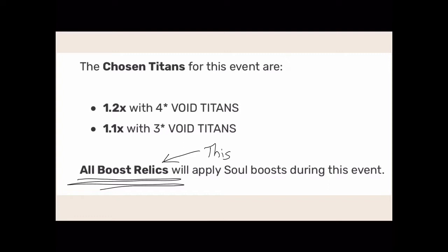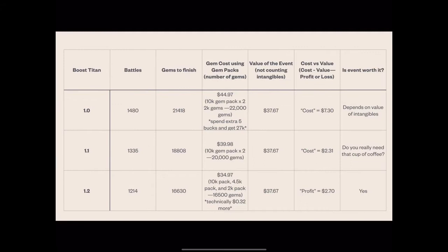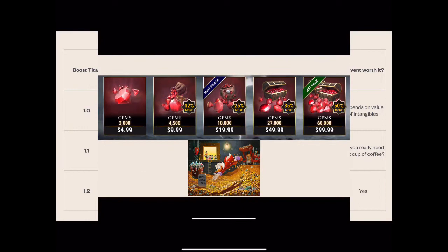Now we get into the meat of the video — how long, how much, and is this thing worth it? With the 1.0 boost, it's going to take you almost 1,500 battles, at 1,480. With a 1.1 boost, it's going to take you a little over 1,300. And with the 1.2, it's only going to take you a couple over the 1,200 mark. That 1.2 boost helps a lot — 200 battles saved is some real time. And you can see the gems it's going to take to do this. As always, I like to show the gem packs — remember, the more you buy, the more you're going to save. It helps to support the game.